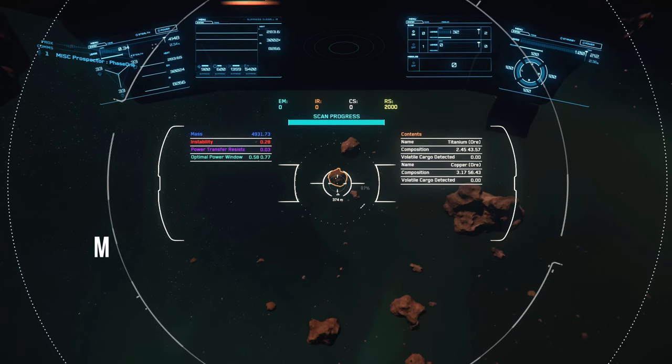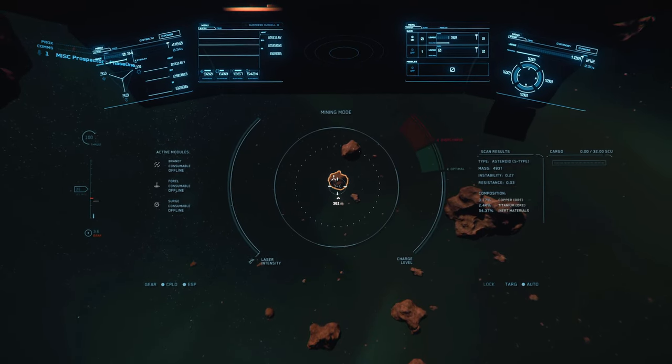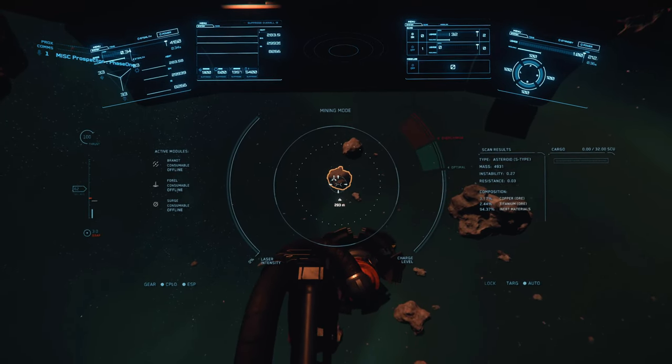Hit the M key to bring up your mining UI. By default, your mining head will be set to fracture mode. This mode is used to break the rock into smaller fragments before you can extract your desired ore. If you haven't fully scanned the rock with your scanner earlier, on initiation your scanner will continue to scan the rock and populate the necessary details to assist you in successfully fracturing and extracting your desired ore.